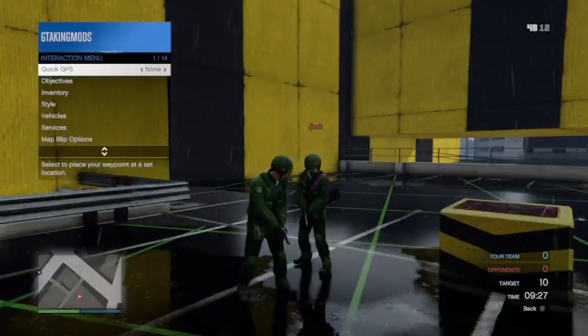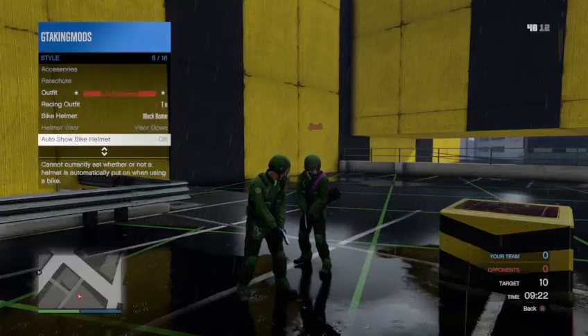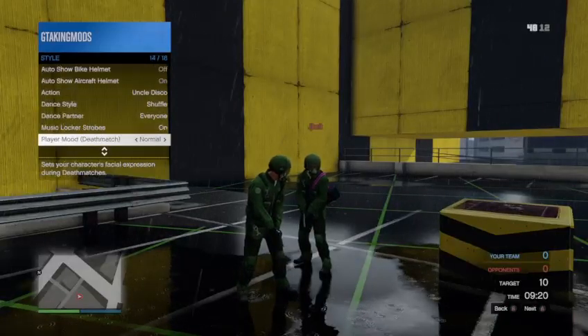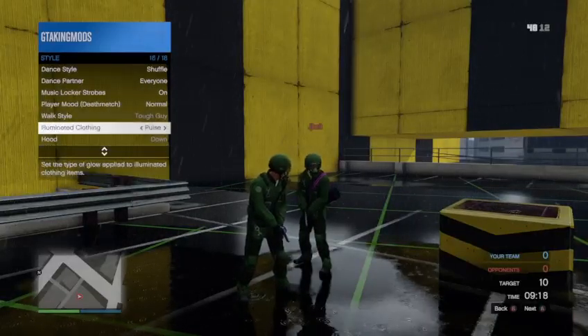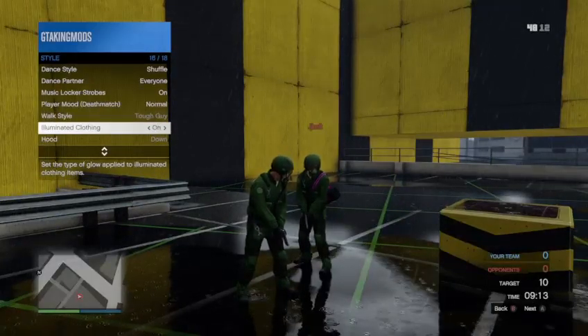Once they're commended, back out of the pause menu. From there, open up your interactions menu, go down to Style, go to Eliminating Clothing, and scroll through it for about 20 to 30 seconds.